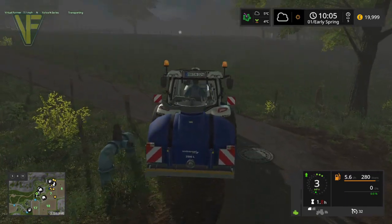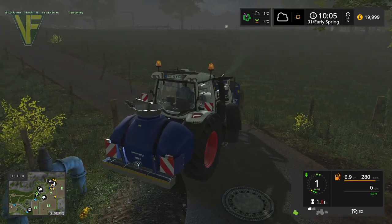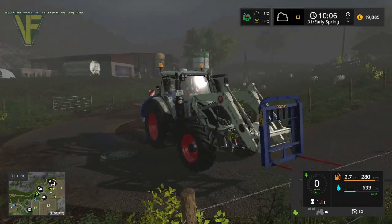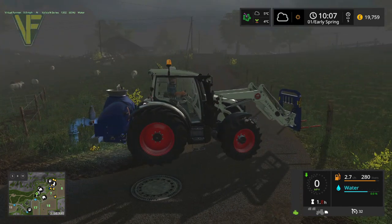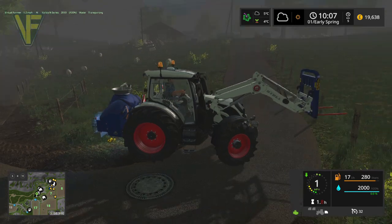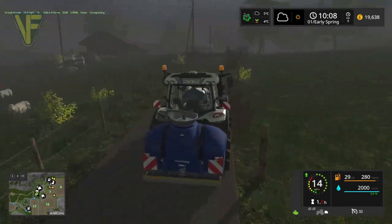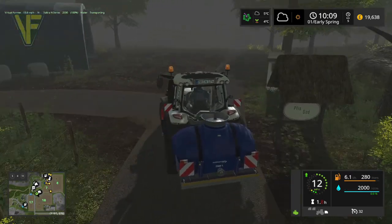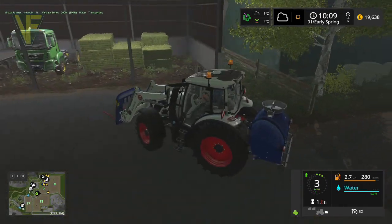We're going to be using the silage clamps. This is the water so we should be able to fill this up here — there we go. We are going to be sorting the animals out today. This is my T-Series Vulture — I've colored it in homage to the David Browns, which anyone who's been watching my stuff for a while knows is my favorite tractor, the 1210 specifically. So the DB Vulture is what I'm probably going to call it. We also have a Fendt and a Deutz-Fahr — our three tractors. We also have a lorry and a bale trailer.